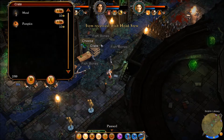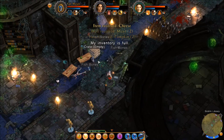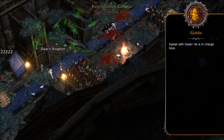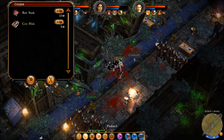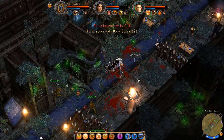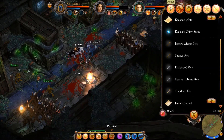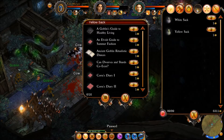Fish head stew — my favorite. Some cheese and other various things. Let's speak with Gwar, he's in charge. Can we loot the cow? We totally can. Let's go into our inventory — I feel like once again we're going to need to utilize our sack of doom.